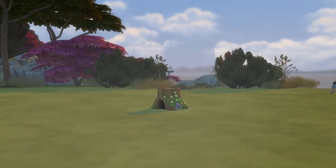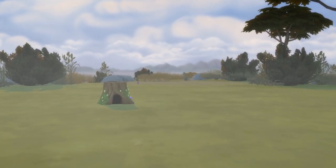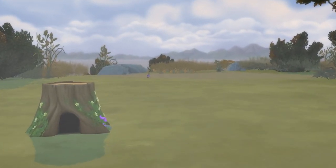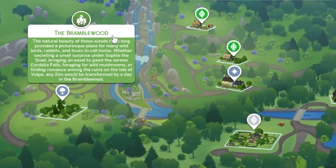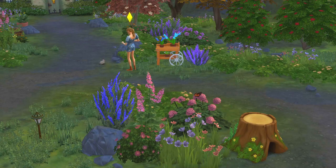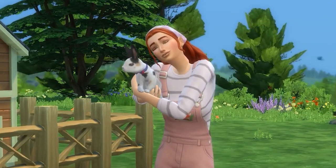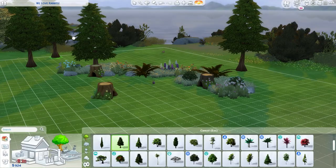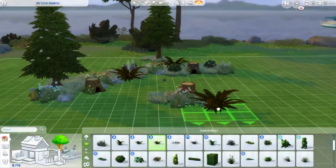Then you'll want to add one of the wild rabbit home objects to your lot. You can add this if you're building without playing a household, but if you have a sim moved into the lot, then you'll need to unlock this object first. This can be done by finding one of these rabbit homes in the Bramblewood area or the old new Henford area in Henford-on-Bagley. Once found, befriending the rabbits that live inside will unlock the object for your own home lot. Finally, you just want to make sure your challenge starter home has a lot of backyard space to build on, as this is very important for the challenge.